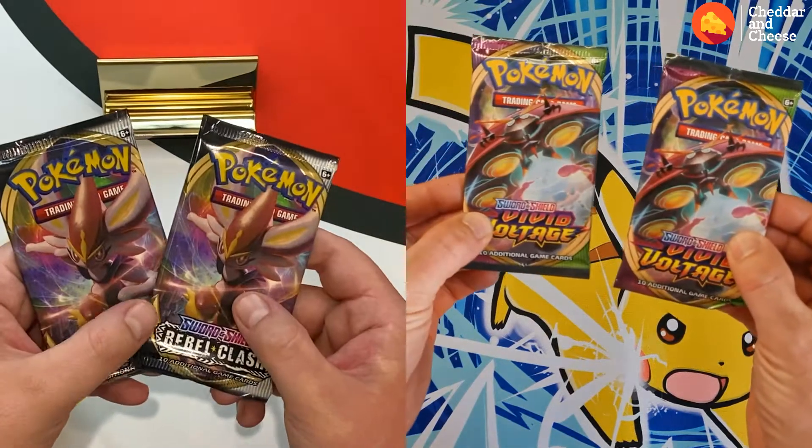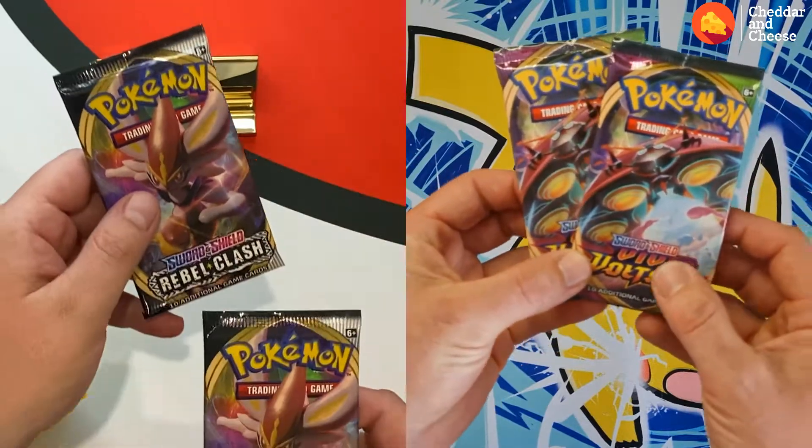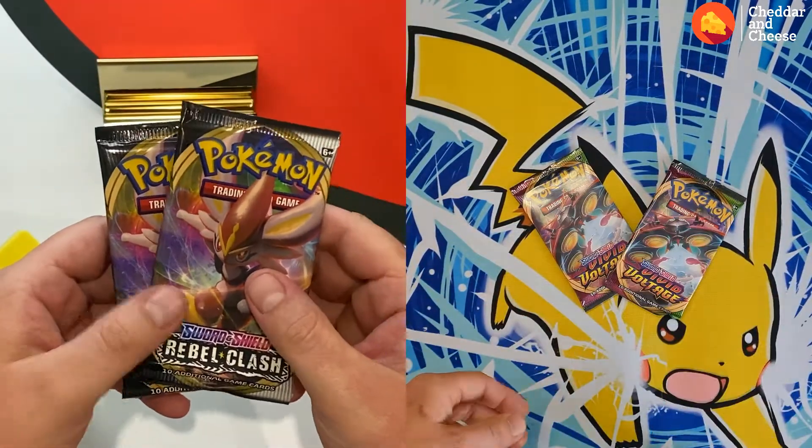Welcome to another fast time Pokemon card opening. I've got two Vivid Voltage with a massive Lady Bird on it. What have you got, Cheddar? I got me a Cinderace Bunny. Rebel Clash.